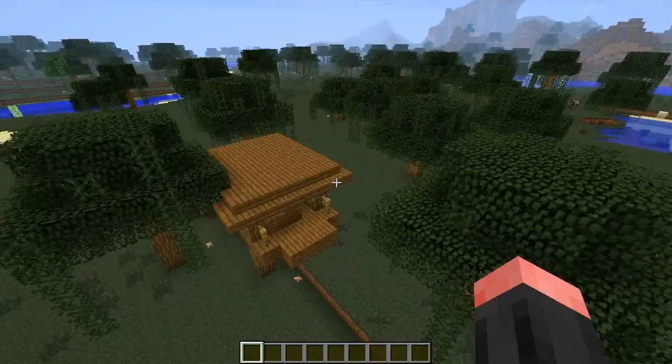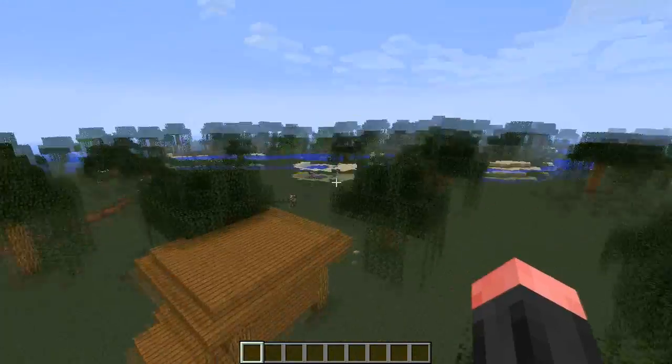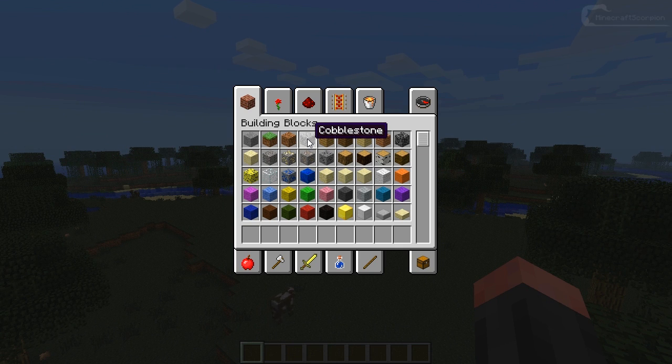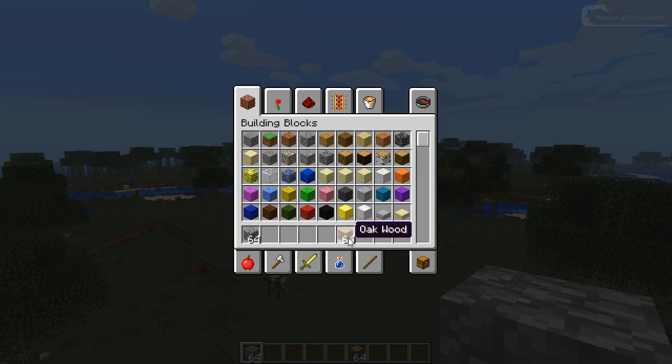A new thing is in the creative menu: for all you lazy people, you can now get a whole stack of a block by simply pressing a number on your keyboard. If I press one while hovering over cobblestone, I get a whole stack in my first slot. If I press five on the oak, I get a whole stack of oak wood in the fifth slot.